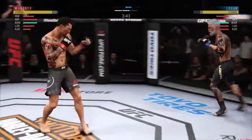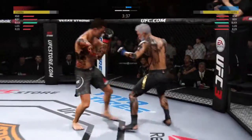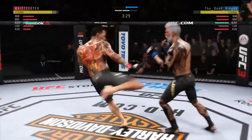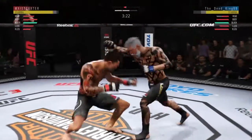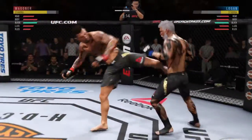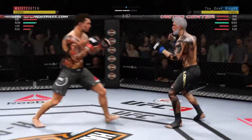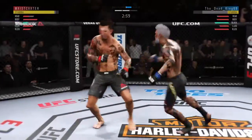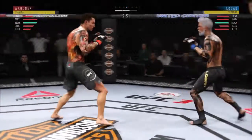Nice outside leg kick there. He has landed some good shots tonight, Joe, but as yet he has been unable to string together any solid combinations, and that has served to keep his opponent in this fight. Let's see if he can change up the tempo and put together a combination that is more damaging. He connects again with the hook — he did a lot of damage with it in the previous round. If it's not broken, you know how the saying goes.